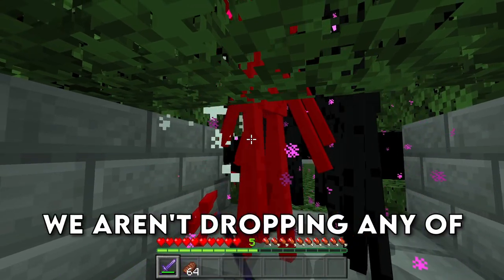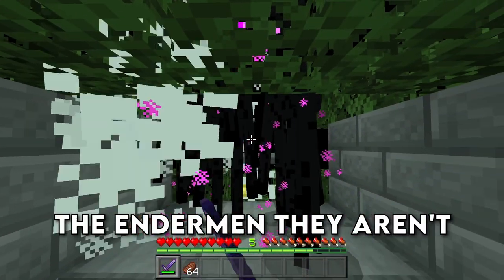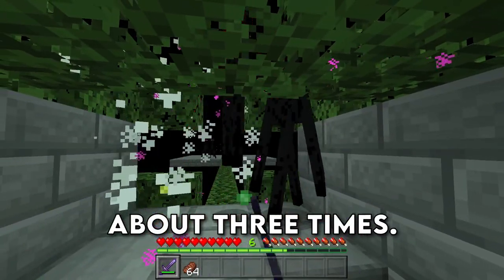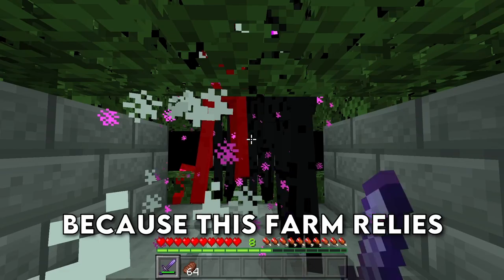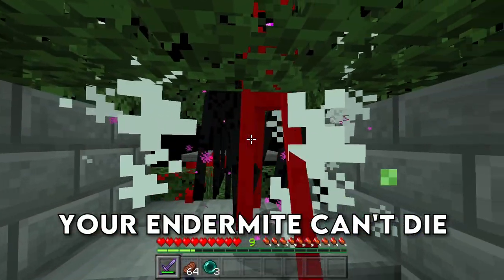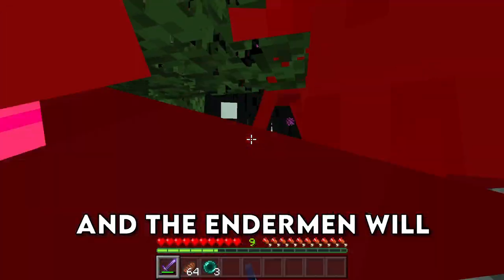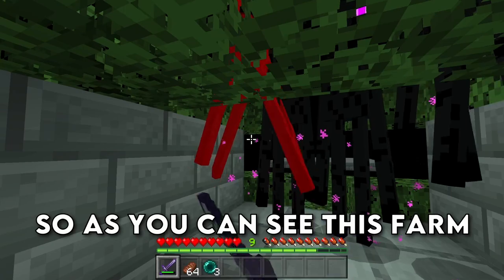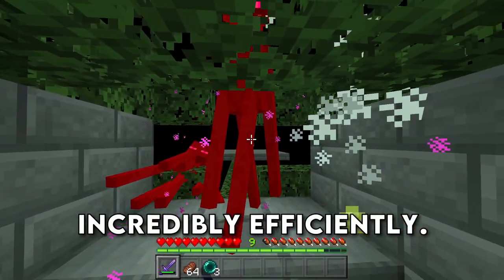Unfortunately, because we aren't dropping any of the endermen, they aren't going to have any damage taken to them, so you will have to hit them about 3 times. Because this farm relies only on eye contact and not using an endermite, that means your endermite can't die, and the endermen will always get mad at you while you are looking at them. As you can see, this farm works incredibly efficiently.